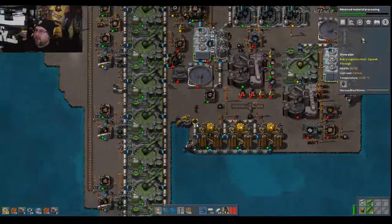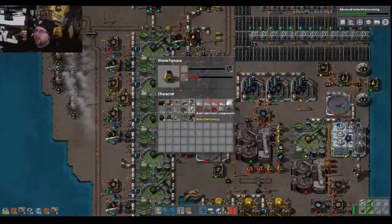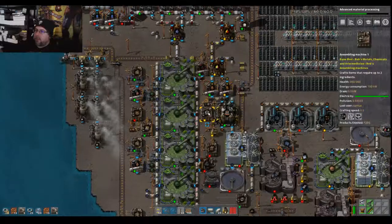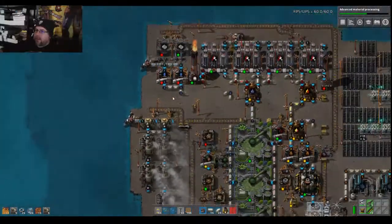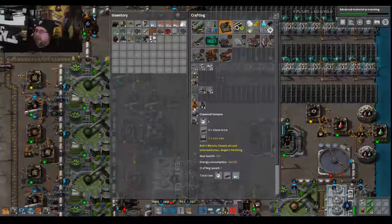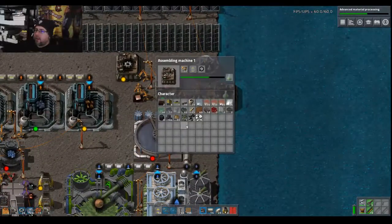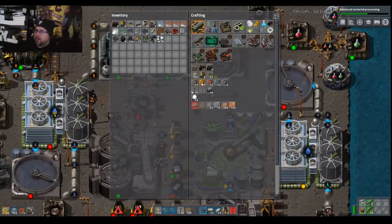We'll make a bunch of those. All right, we still have 33 coal so we have at least a little bit of time. This guy's going. I kind of want to build more power, but I don't think we really have the spare room. So now we are double ahead on arms?